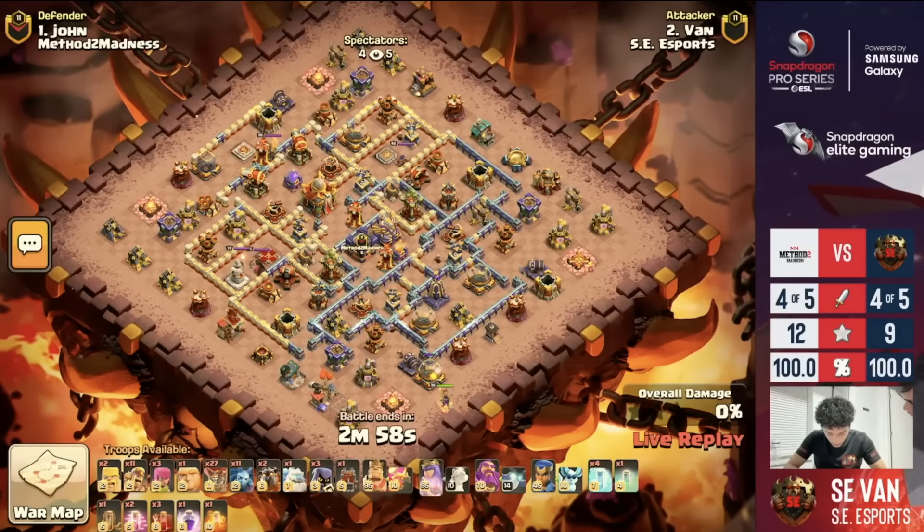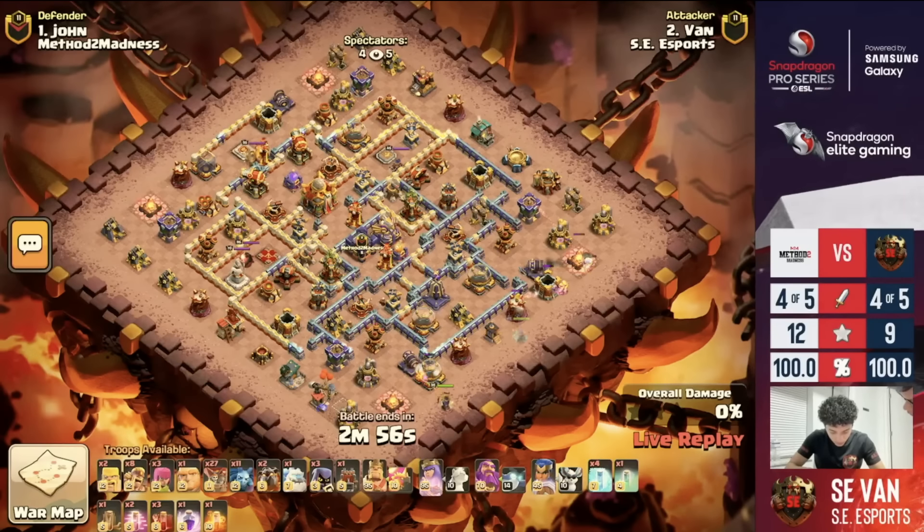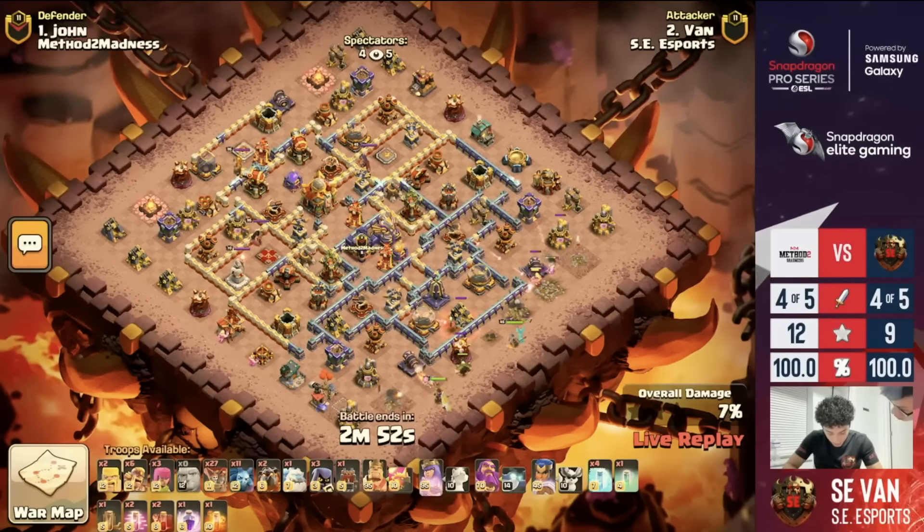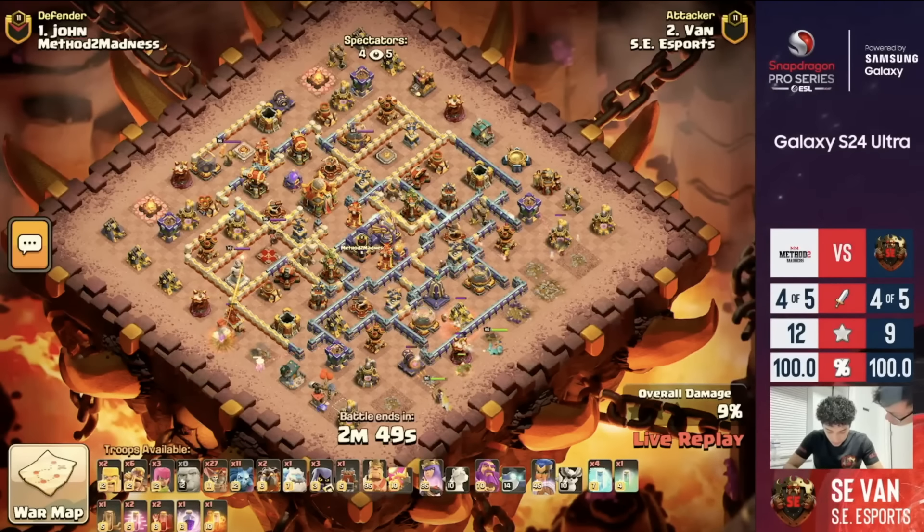The Haste Vile is also really nice when you pair it with the Spirit Fox. If you can time that up, we've seen it where that Haste Vile just comes in so clutch — Arcee gets moving, she gets attacking faster. It's just a nice combination.